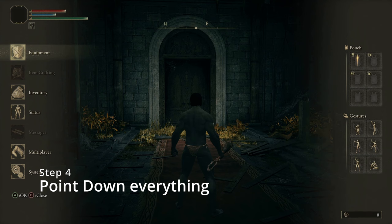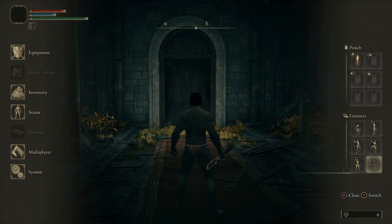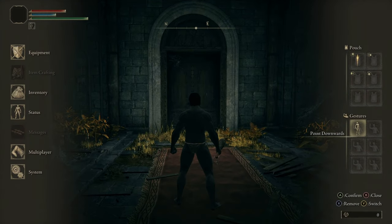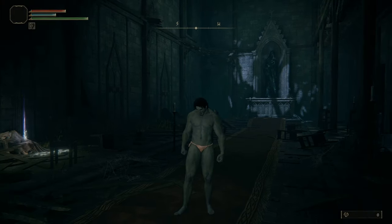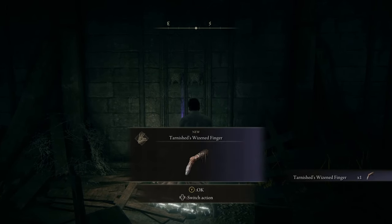The point down emote is used to show dominance over the weak species. Always point down other people in game — they have to know how superior you are, so be sure to use this emote very often. Don't forget to pick up this finger, as we are going to use it to shove up your enemies' ass for extra damage.